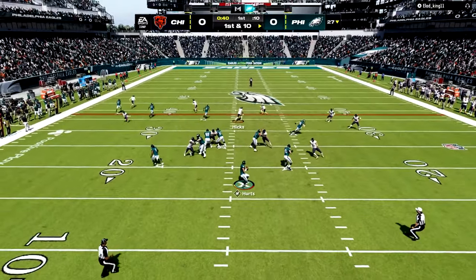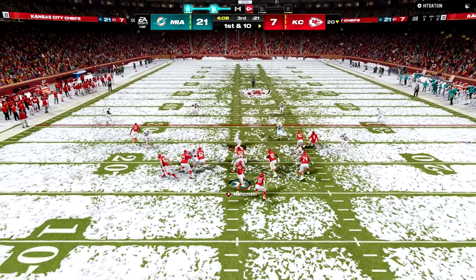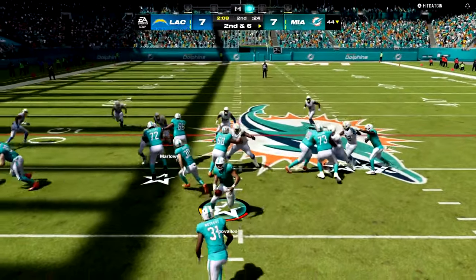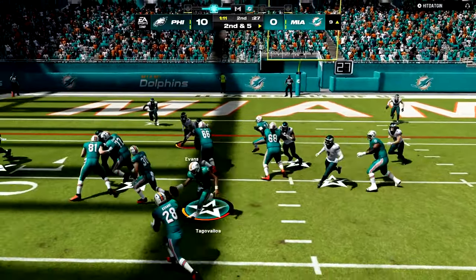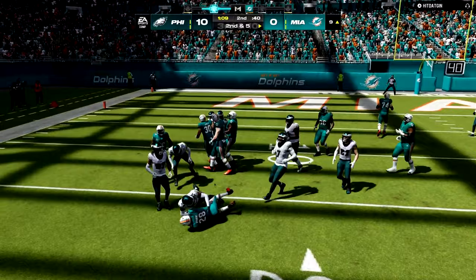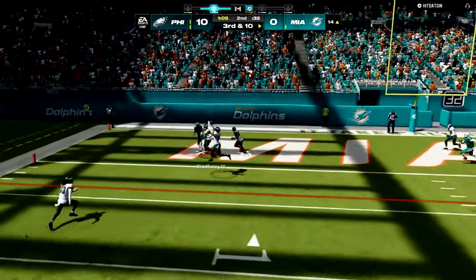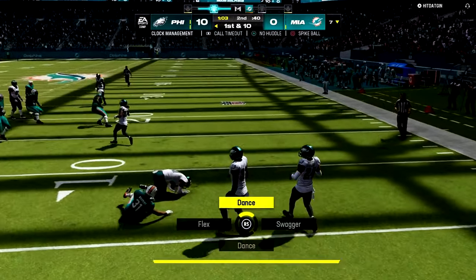I have greatly improved my Madden 24 defense to give up a minimal amount of points per game by using one of the three methods of user defending to get pick sixes, hit stick fumbles, and stops in the backfield. Watch to see the top three ways to use them if you want to have the best defense in Madden 24.